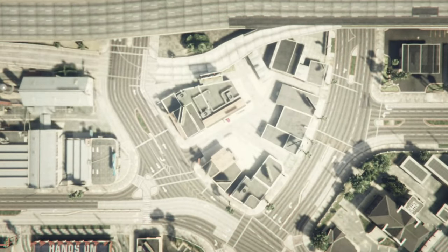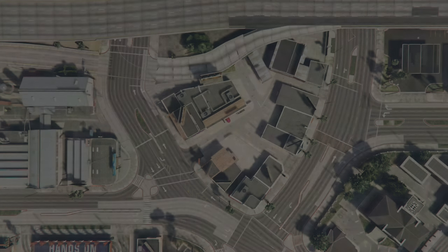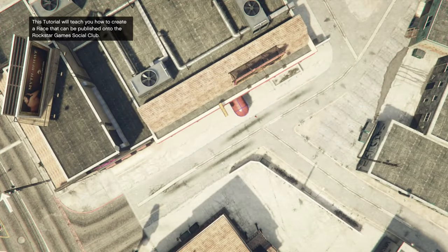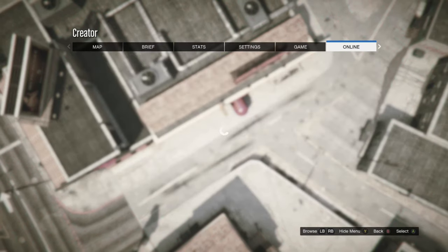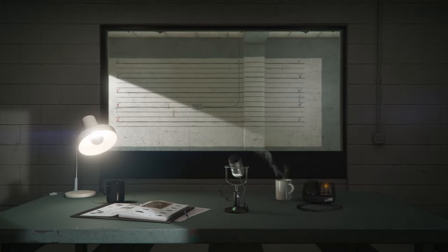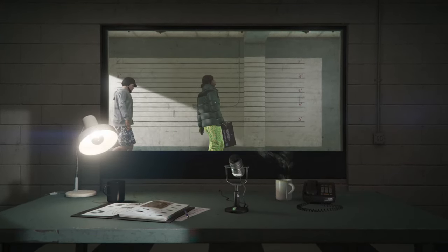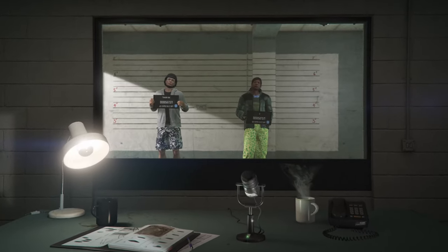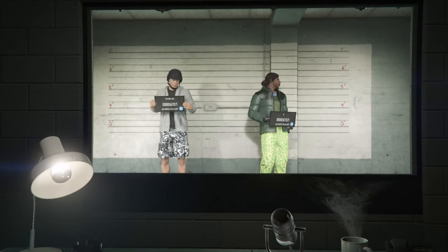Now go down to race, go to tutorial, and then accept the alert. Once you're here, open up your pause menu, scroll over to online, and then go down to choose character. Once you're here, you're going to want to delete your second character, the female character that you just made all the outfits on. Just go ahead and delete that.